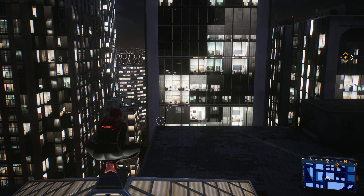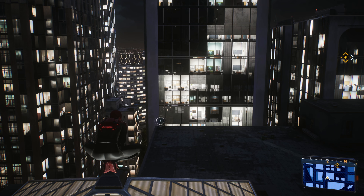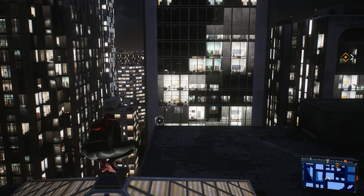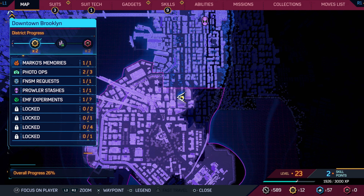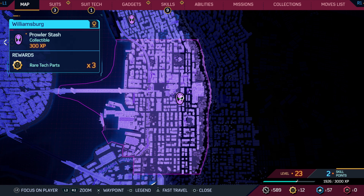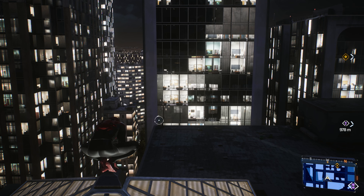Hey everyone, and welcome back to Marvel's Spider-Man 2. On this video, we're doing the Prowler Stash, a room with a view. That can be found in Williamsburg. It's 300 experience and three rare tech parts. Let's go ahead and mark it, and we'll need to be on Miles for this, so we'll switch to him.